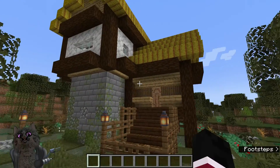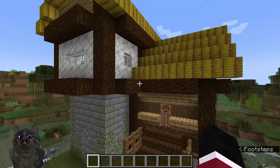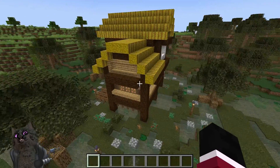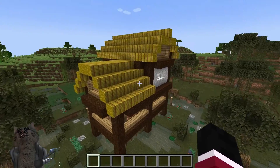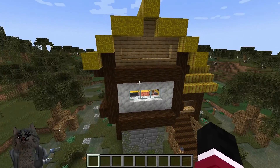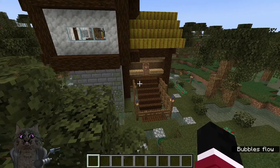So, first thing, obviously, is the different materials here. I kind of tried to stay with the darker swamp theme. I would have tried to find a darker thatch roof — maybe would have worked.